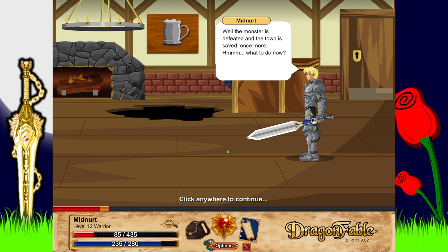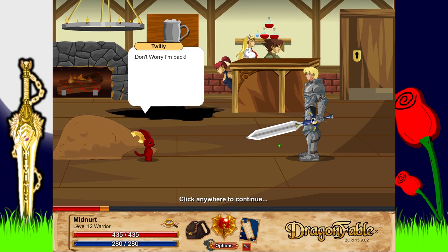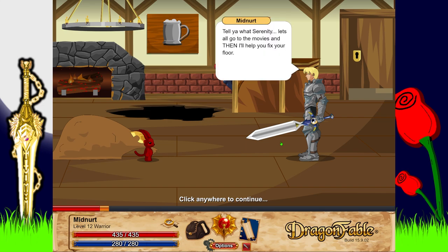'The monster is defeated and the town is saved once more! Hmm, not sure why, but I really feel like going out to see a movie all of a sudden.' 'You could help me patch up my floor if you wanted to.' 'Don't worry, I'm back. Tell you what, Serenity — let's all go to the movies and then I'll help you fix your floor.'